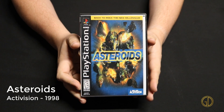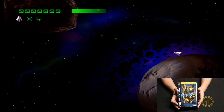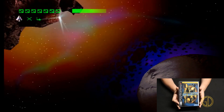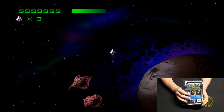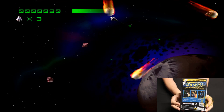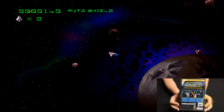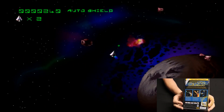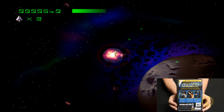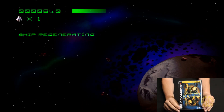Up next we have a 3D version of Asteroids released by Activision in 1998. It takes all the gameplay you'd expect from an Asteroids game and gives it a nice 3D skin. The gameplay is pretty smooth. There's kind of an ice mechanic where you float through space — it's a little more slippery than in an Asteroids arcade game, but not bad. They also add some extra things like shield power-ups, which are actually pretty fun to use.